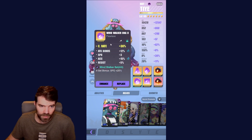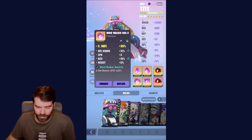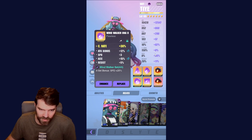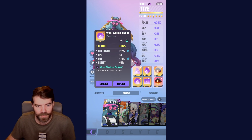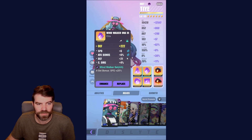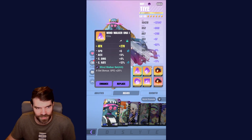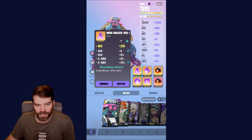Another decent rune — crit rate with attack, speed, and accuracy. A decent amount of accuracy; I'm trying to build a solid amount to land her abilities, because all of that turn meter pushback requires accuracy. I've got 36% there. Then defense with speed and attack, and crit damage. And one with attack main stat, speed, crit rate, crit damage, and accuracy — this one is really solid. It's too bad it's not a 6-star relic.